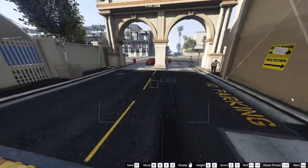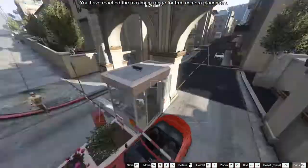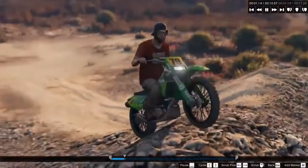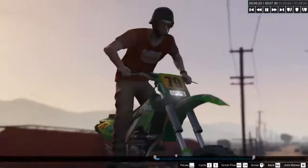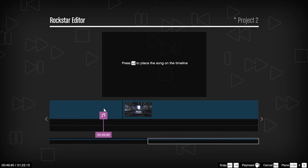The free camera also lets you follow action happening around your character, although its range is limited. You can add filters, shaky cam effects to create impact and even alter the speed for beautiful slow motion scenes.